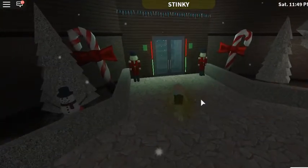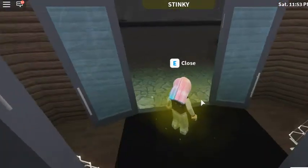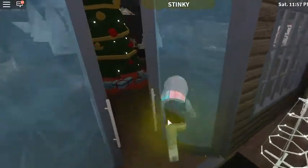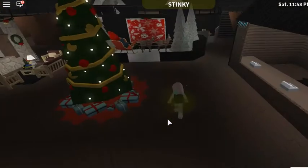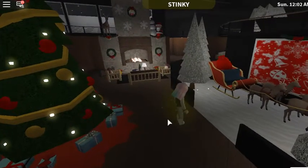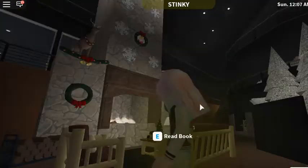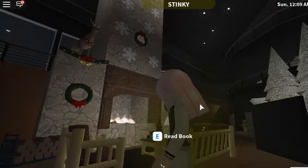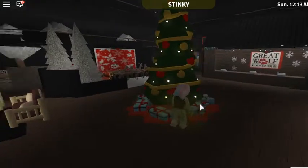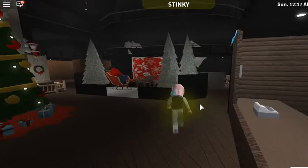So if we slowly walk inside — sorry that I'm so slow — inside the lobby I tried to make it as close as I could. I'm probably just gonna use it for Christmas, so that's why there are all the Christmas decorations. I made this because I wanted the fireplace to be grand and huge, and then there's a Christmas tree, and then the little check-in and check-out place.